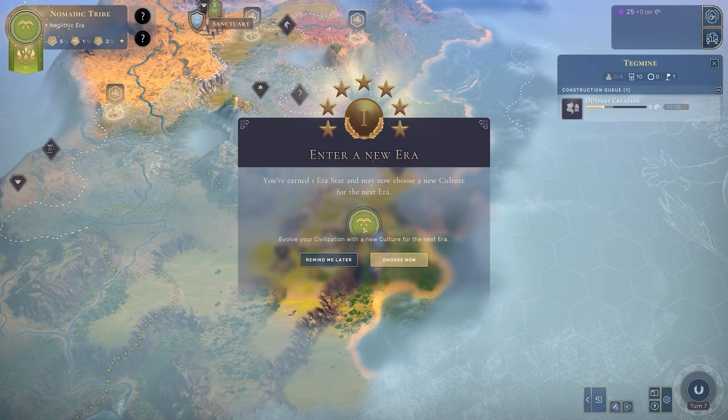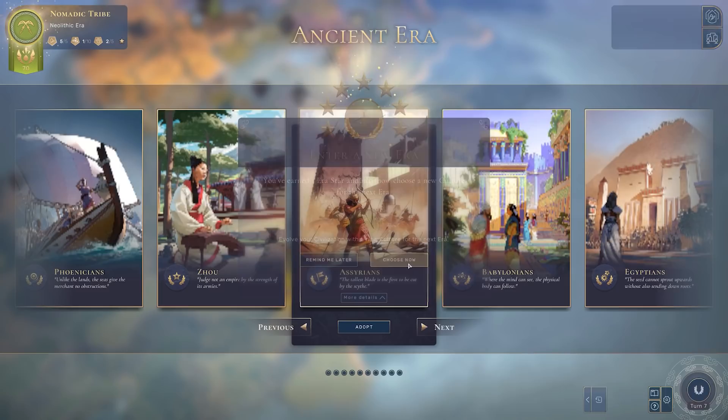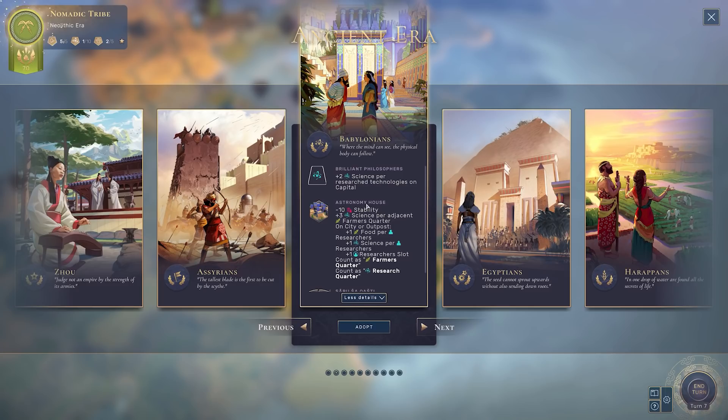I've placed down a test outpost right there and I've earned an era star by growth - now I can advance through into the next era. So let's do that quickly. We can choose a new culture. Choosing a culture is an entirely different topic for a separate video, but I'll quickly point out a few that are really strong to help you through into the Neolithic era. My recommendations would be one of four.